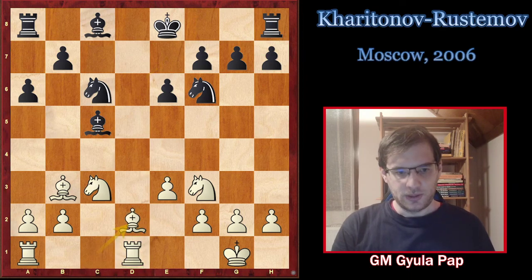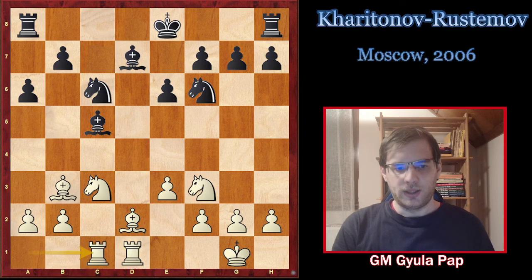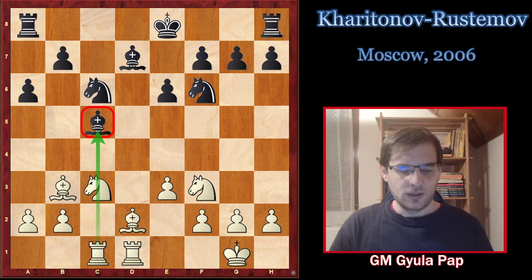So Bd2, Bd7, Rc1. The rook on c1 is already eyeing the bishop on c5. The main line is actually Bd7 in this position — immediately removing that bishop to a safe square.